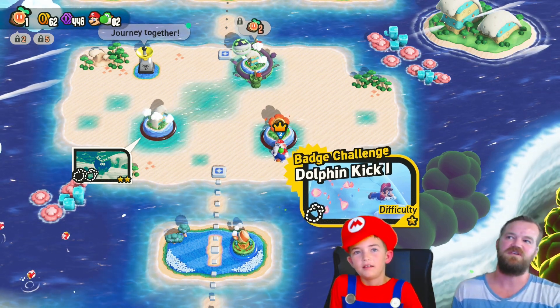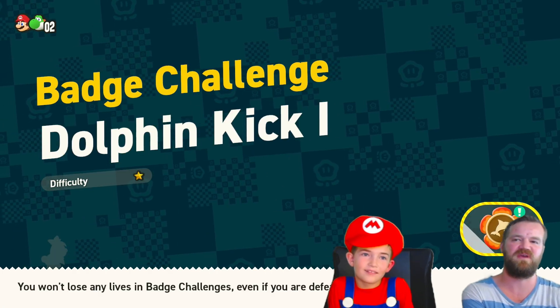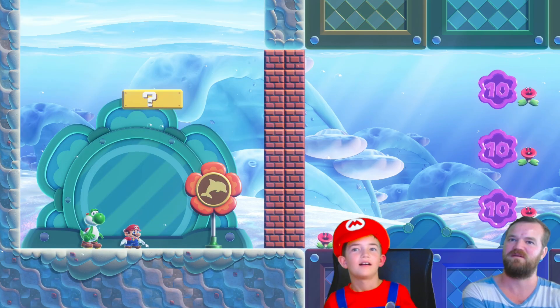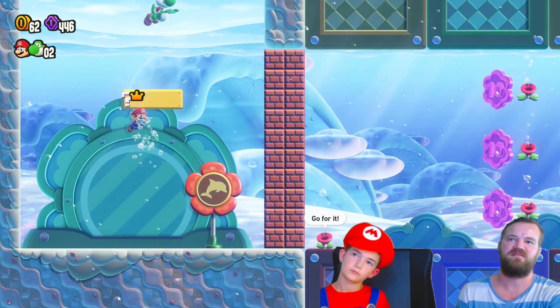Badge Challenge Dolphin Kick 1. Difficulty 1. I'm excited for this one because it should make swimming through these levels a lot easier. Don't you think? First, before we chase these flowers, let's get the powers, okay?